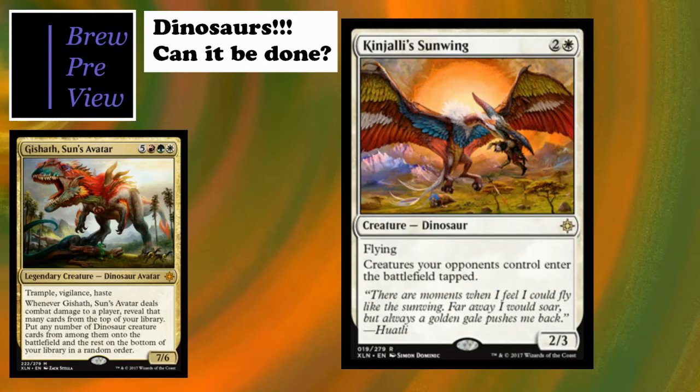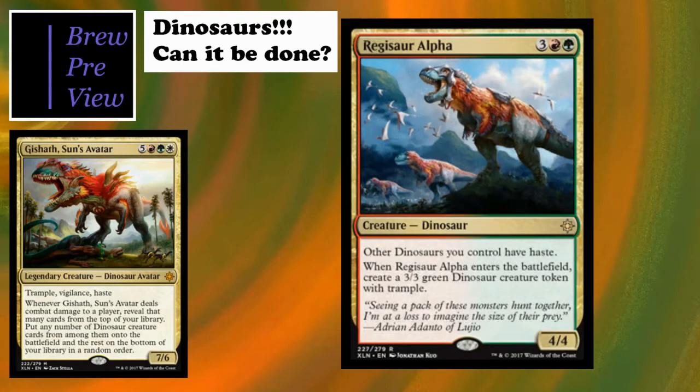Kinjalli's Sunwing is great first because it's a flyer, and secondly because it affects opponents massively by making all their creatures enter the battlefield tapped. It helps us swing through with our big guys - though most of our dinosaurs have trample anyway - but it keeps deathtouch blockers away from us. Plus there's not a whole lot of flying or reach in this deck, so having something that can block potential flying threats is really good.